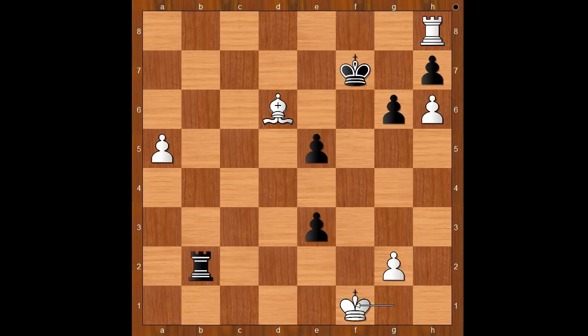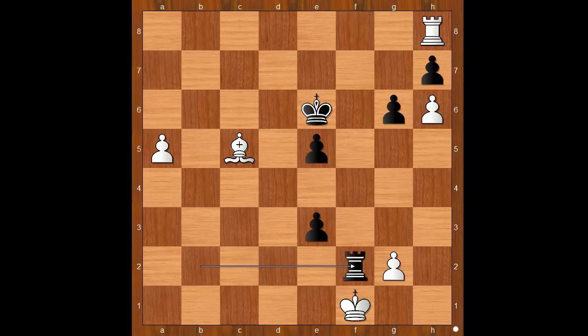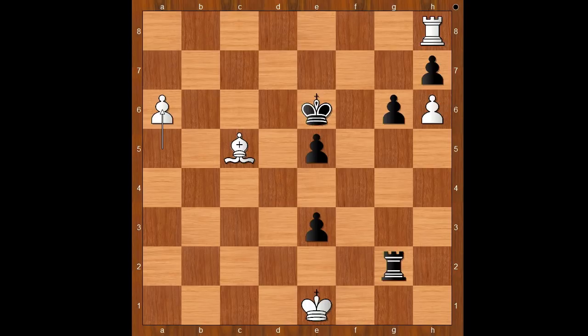Rook to b2, king to f1, king to e6. White played a move and black resigned — and the move is bishop to c5. Carissa Yip resigned. Let's play a few more moves: if rook to f2 check, king to e1, rook takes on g2, a6, rook to a2, a7 — and you get the picture.